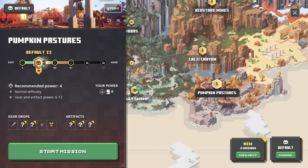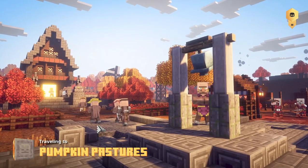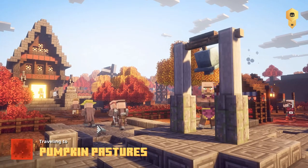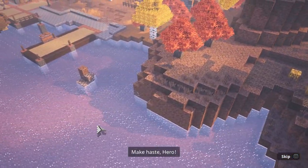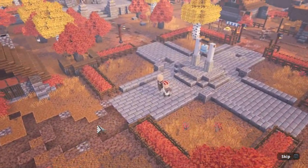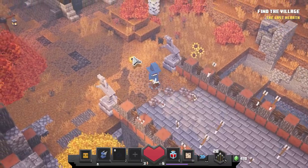All right, Pumpkin Pastures - that sounds like a good one. Oh, difficulty four. I want to try these but I don't want to risk it, so let's just do it on the normal one for now and maybe later we'll go back through. The illager raids have roasted this once lush land - only one village remains unspoiled in this corner of the world. Make haste hero, you must warn the villagers there of the battle to come - you are their only hope. Cool, a village that hasn't been run down. Watch it be run down - yep.